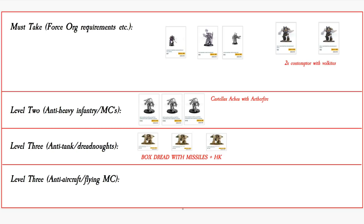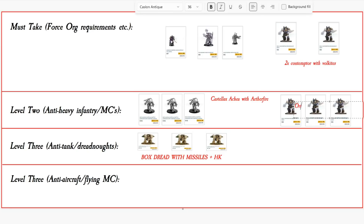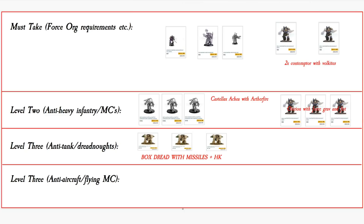So we've got our compulsory troops: two Contemptor Dreadnoughts with Volkites — so that's eight Strength 6 AP5 Deflagrate shots per Dreadnought. This is not a single talon, this is two separate talons, same as the three Boxnoughts also being separate. Then we're going to go with Asyrims — I reckon we can get three Asyrims in this force with Force weapons, Grav, and Fist. So these are our punchy boys. The only thing left for this force: we've got excellent anti-aircraft in the form of the Mortis Dreadnoughts — those Box Dreadnoughts are performing triple duties: anti-tank, anti-infantry, and anti-plane. They do it all, Jack of all trades.